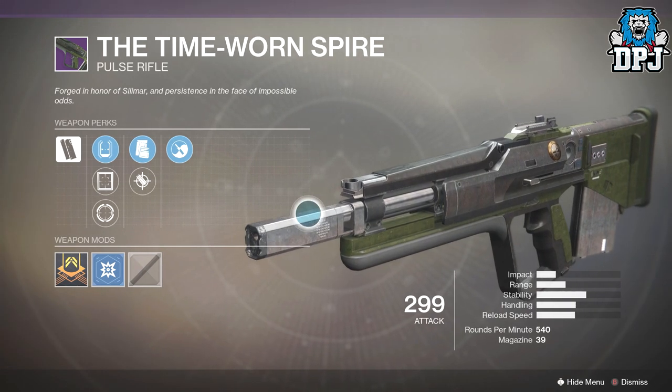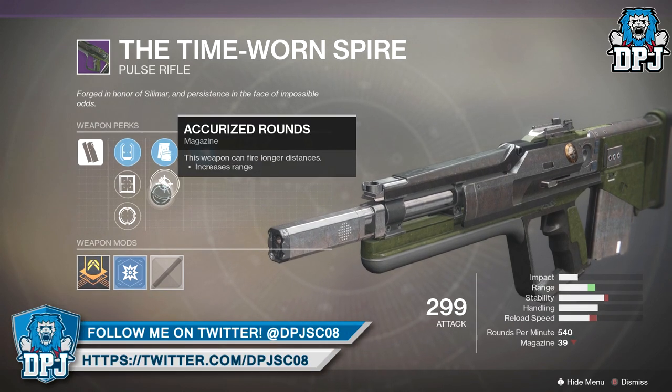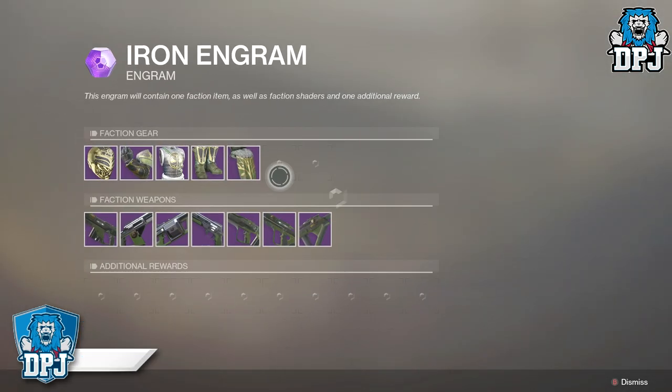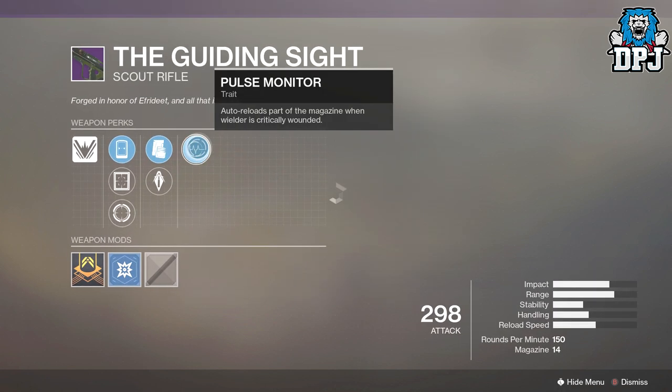Then we've got the Timeworn Spire, which is the pulse rifle — looking pretty cool as well. It has Zen Moment, Tactical Mag, and Accurized Rounds.